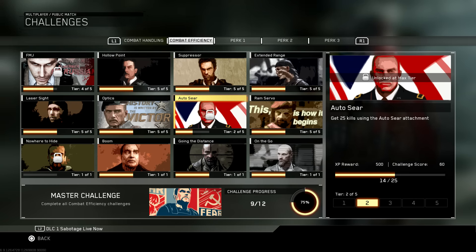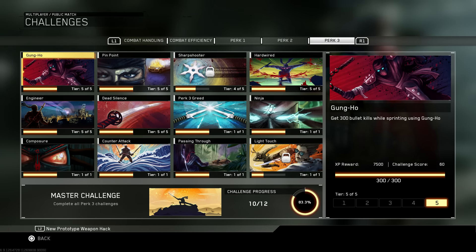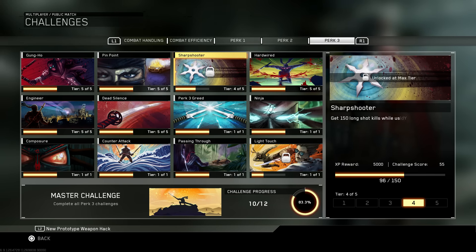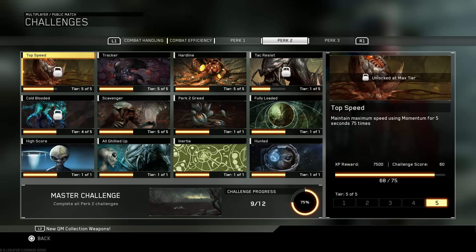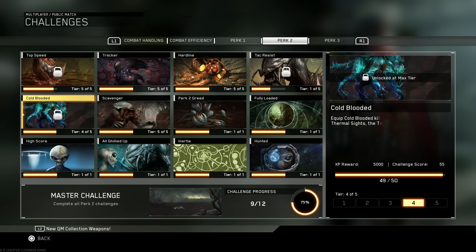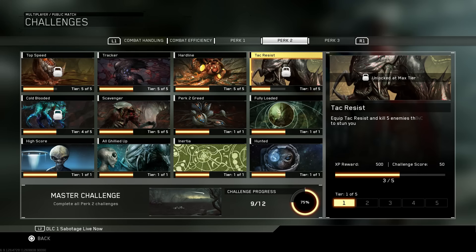For the Perk 3 category, I'm only missing two: Sharpshooter, which is just long shots with the marksman perk, and then the Light Touch. I'll admit that the Light Touch is a little harder than anticipated, simply because you can't force the enemy to run tripmines. And then comes the Perk 2 challenges. I'm sure every challenge seeker will be familiar with one certain challenge in this category — Tack Resist. This challenge is on par with the Centurion Rig Killjoy one as one of the hardest in the game.